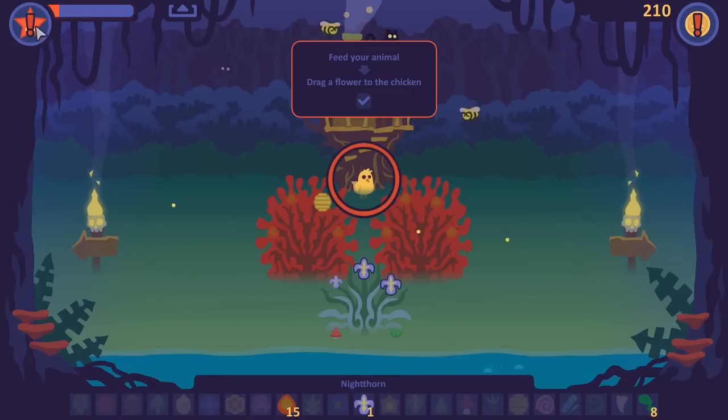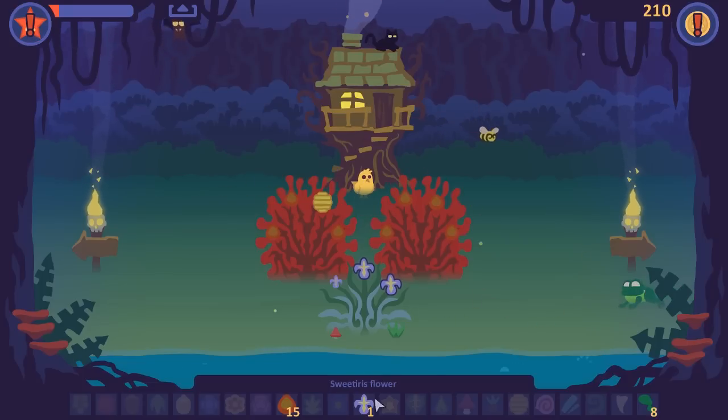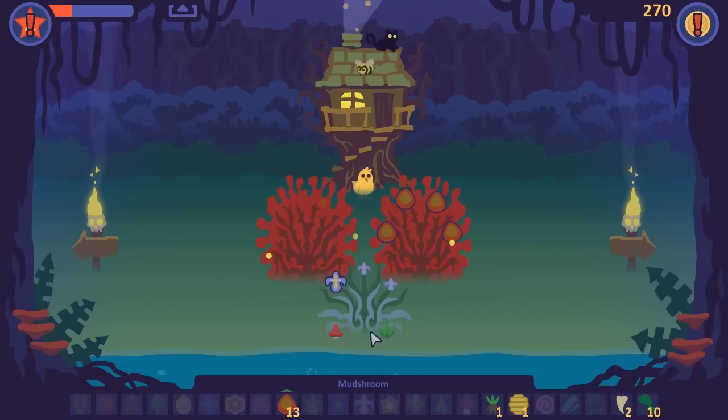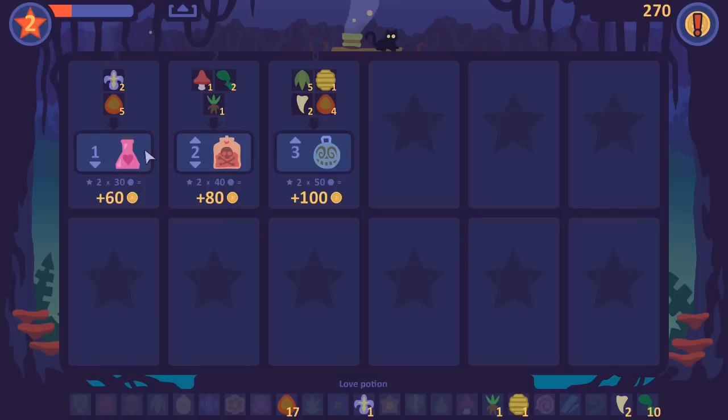Okay, so it looks like what we're doing — feed your animal, drag a flower to the chicken. I see, so that's how I feed my animals. We get random ingredients from these things. My plants will grow stuff. I have money now. Depending on what ingredients I have, I'll produce different things — love potions, poisonous tea.